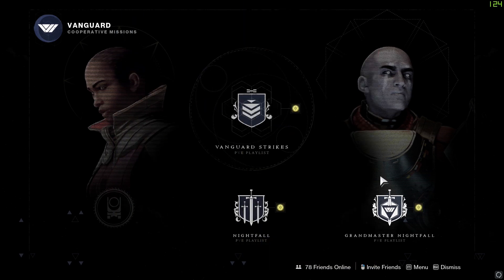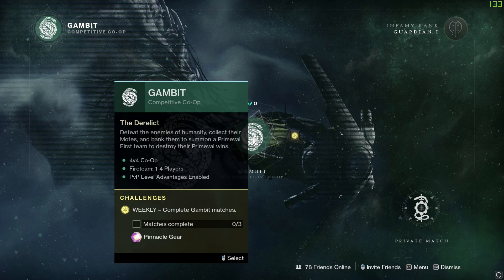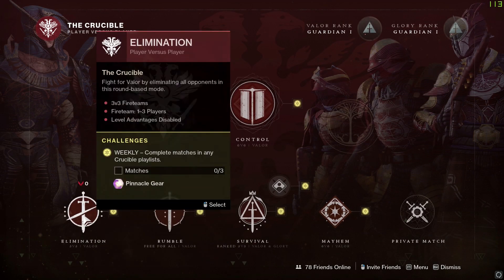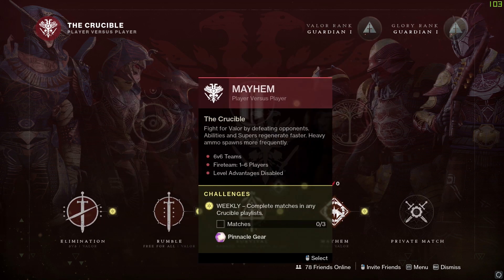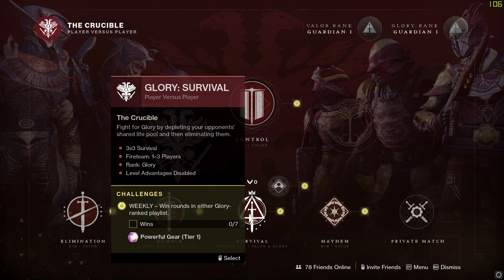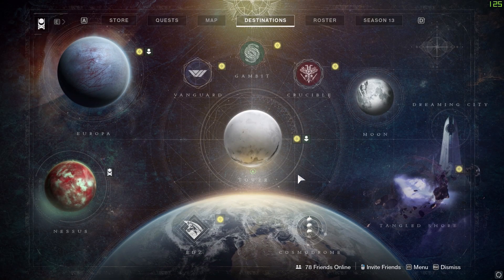Grandmasters appears to be available already — I thought that comes later in the season but it's there. Maybe it's a glitch, maybe it's changed, don't know. For Gambit, three games should get you your pinnacle loot, same as ever. Then for the updated Crucible screen, we've got control, elimination, rumble, and mayhem as the core playlist — three games completed gets you pinnacle loot. Survival requires seven wins for powerful gear at tier one, and that includes freelance survival as well. Seven wins, not seven games — takes about two and a half games if you're lucky or skilled.